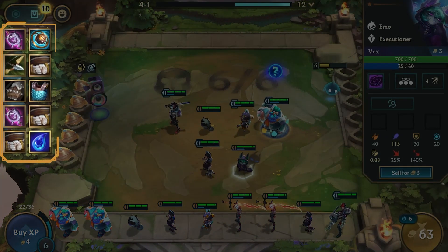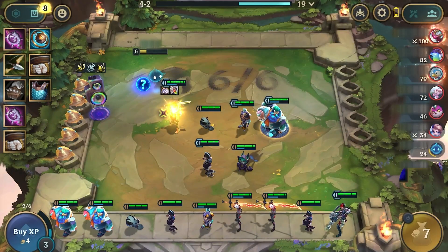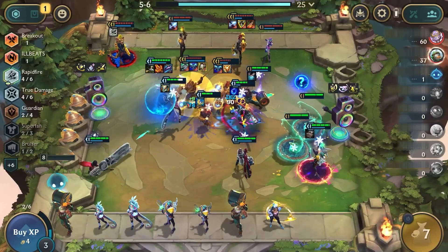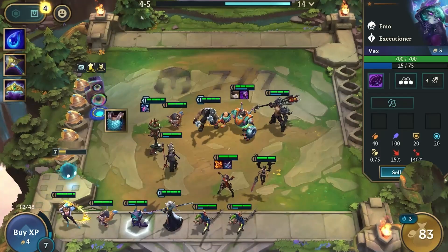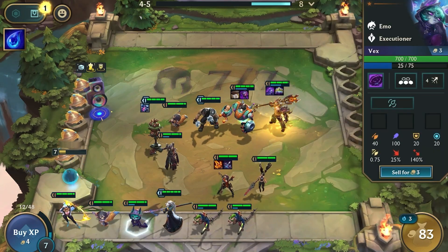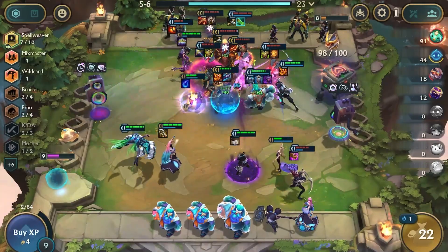Your item bar can only hold up to ten items. To free up space, remember to equip or combine the items that you've obtained so far. Items empower your champions with substantial buffs, offering significant advantages. Experiment with offensive or defensive gear to suit your play style and composition. Now that you know the basics of item management, get in there and watch your champions shine!